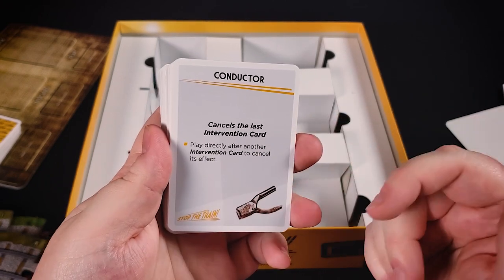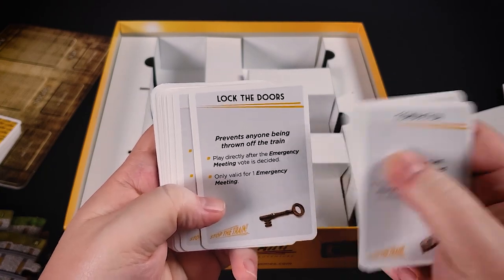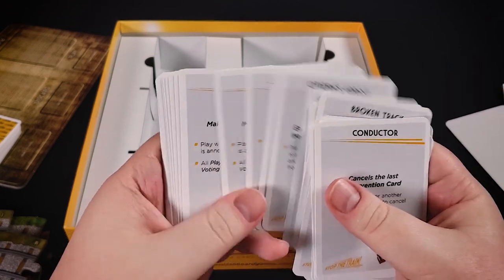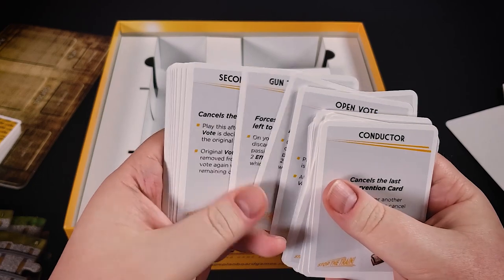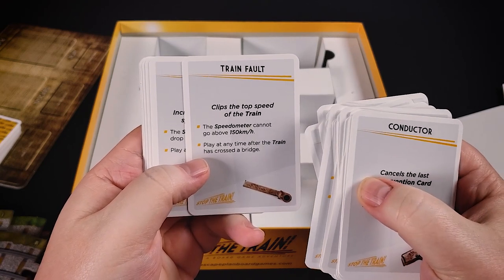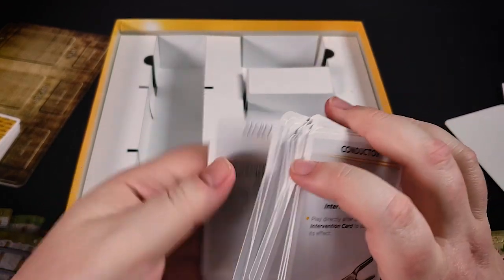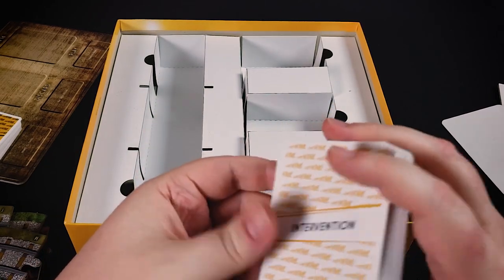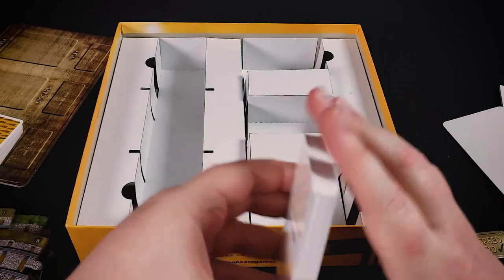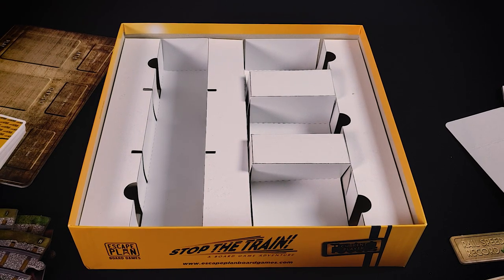Intervention cards are another thing you'll eventually add in — they're very fun. These are different things you can do that mess with the game. For example, the conductor card cancels the last intervention card, another prevents anyone from being thrown off the train, one lets you close off a route, one makes the signal box vote public, one cancels the signal box vote, and one clips the top speed so the speedometer can't go above 150. These types of cards are usually my favorite part of this style of game. And that's everything in Stop the Train from Escape Plan Board Games.